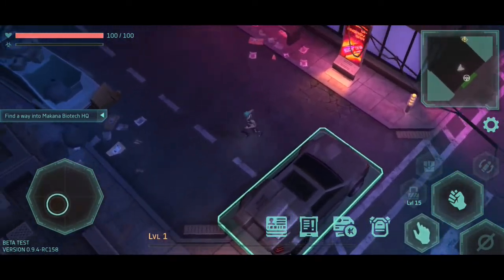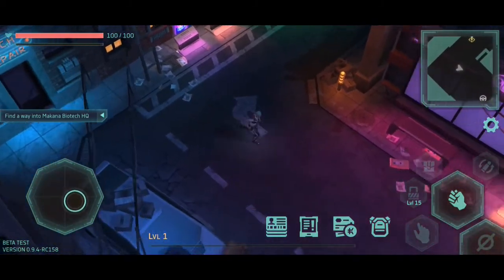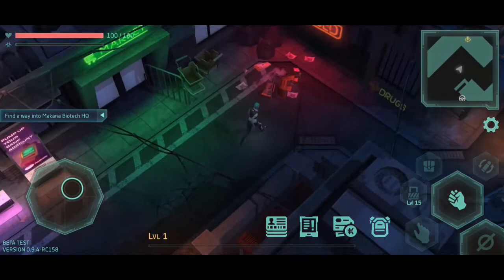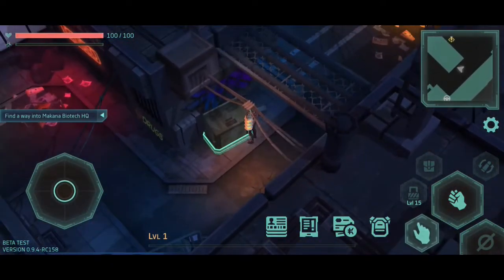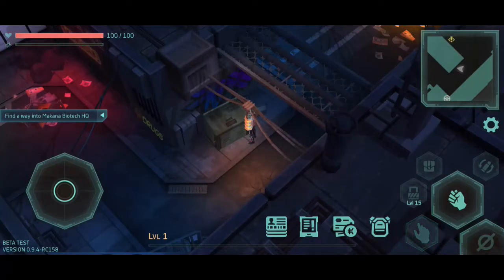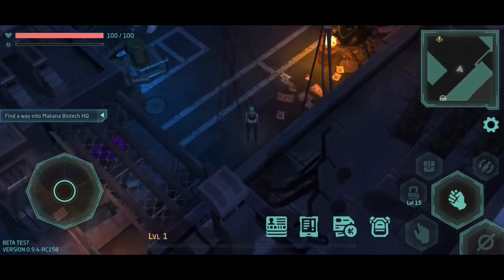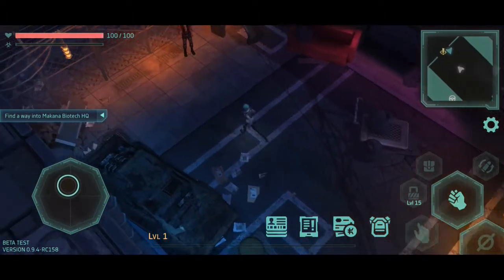I thought this was a first-person game, but you know what, we'll take it for what it's worth. I guess I have to go up here for my next mission. It doesn't tell me what any of those items are, but let's take them all. 'Find a way into McKenna Biotech HQ.' Is that my current objective?